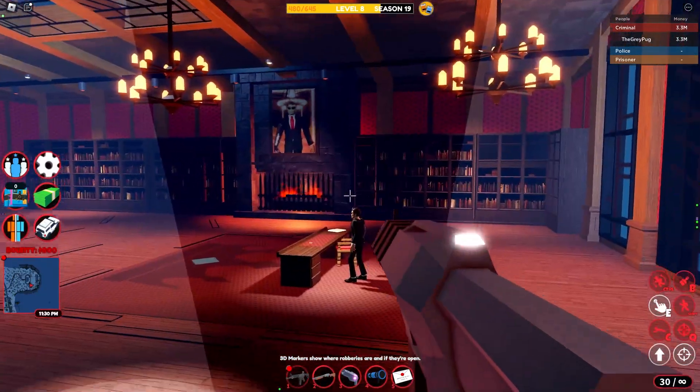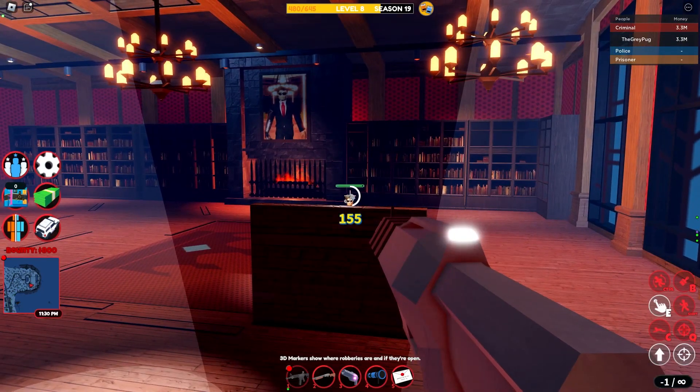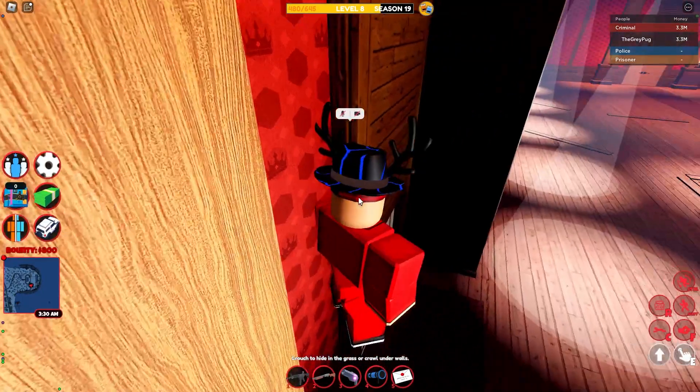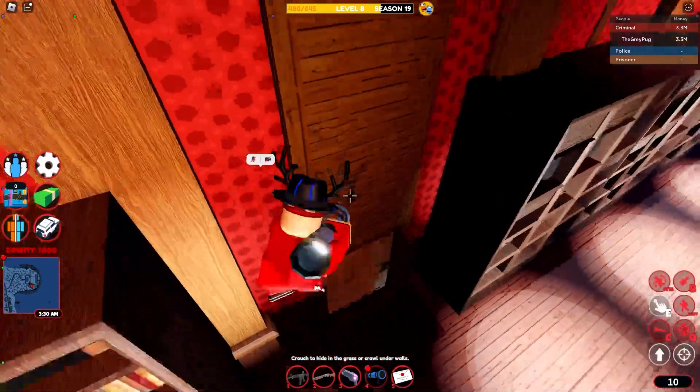Then bring out your AR or AK and just start shooting the boss. Once you have got the boss down to one tap, zoom out and look at the door — if it's closed, you are good to jump off of it.